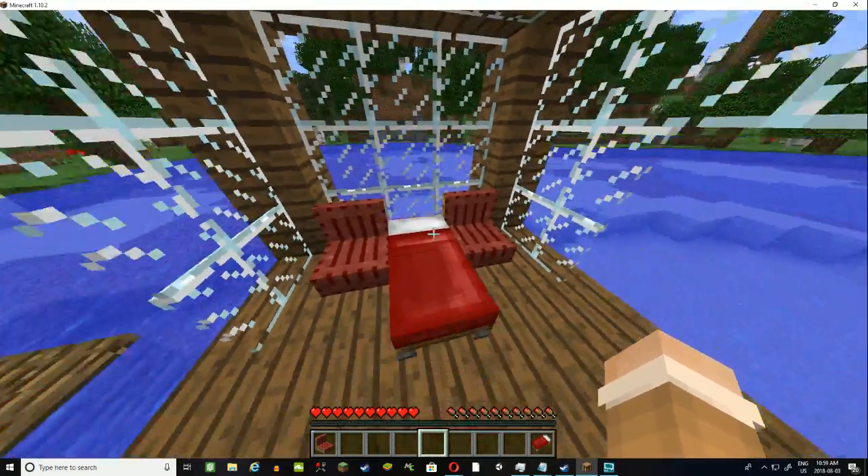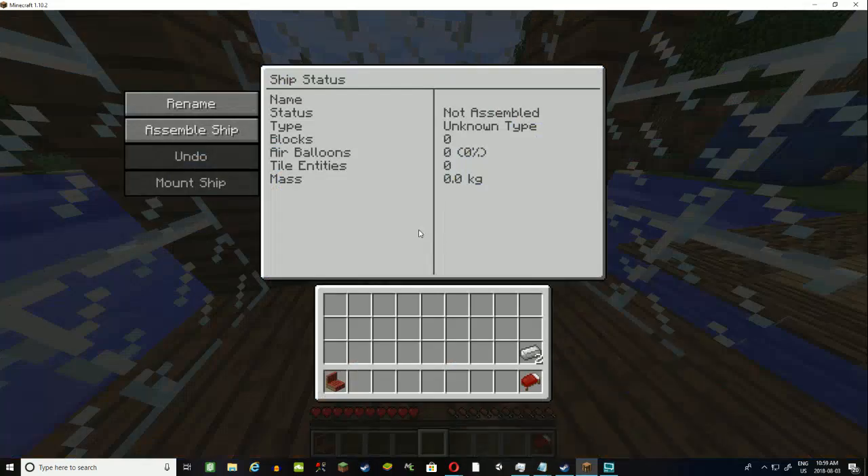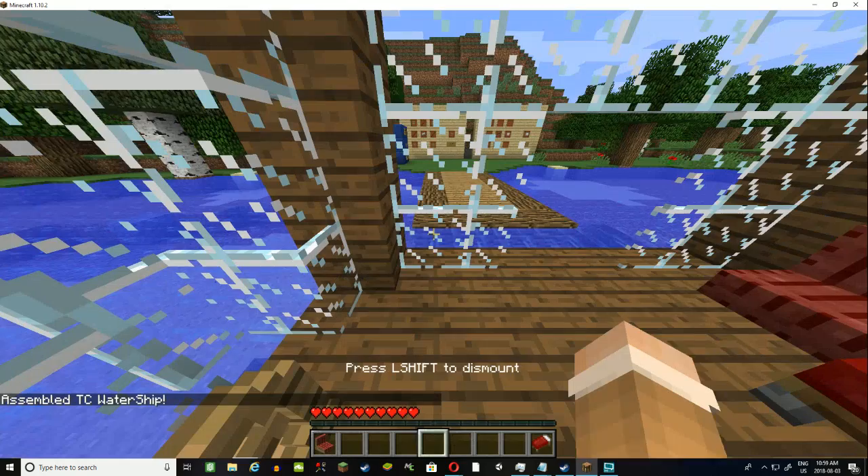So you've got the passenger seat, the bed, and the ship helm. When we enter the ship helm we get a lovely little menu where we get to name our ship. Let's name it the TC Water Ship — I know that seems weird but it's because there are also airships that I'll show you in a minute. We're going to click done, finish naming, and then assemble ship and mount ship.